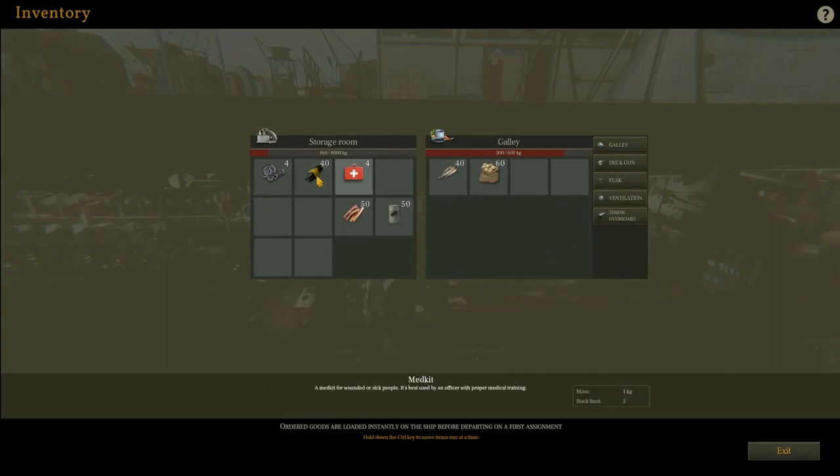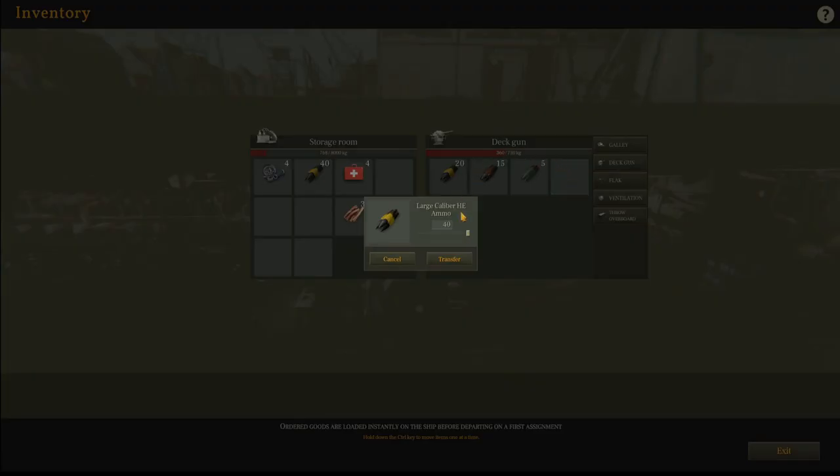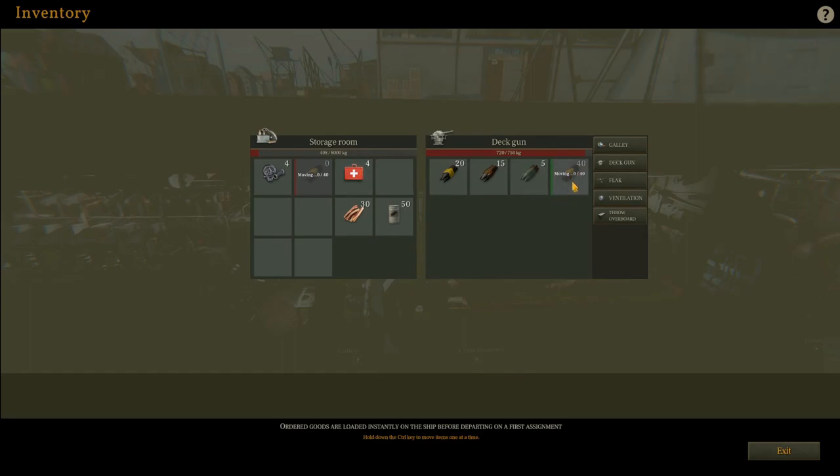Now we've just got our storage room and our galley here. We've got 100 kilos of space left, so we'll go ahead and move some stuff over. If we go to our deck gun, we've got plenty of room here, so these 40 rounds of high explosive can all move over right there. You want to move them to the empty spot — they can only hold 40 per slot, so if you try and move them here it'll only move half.